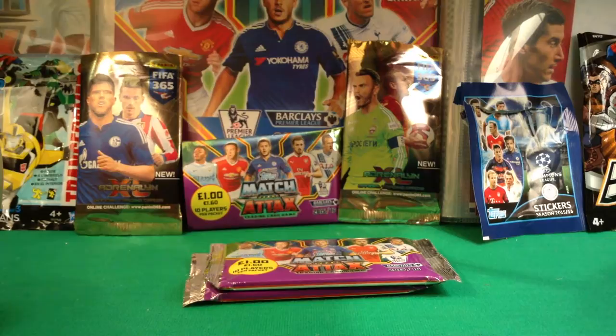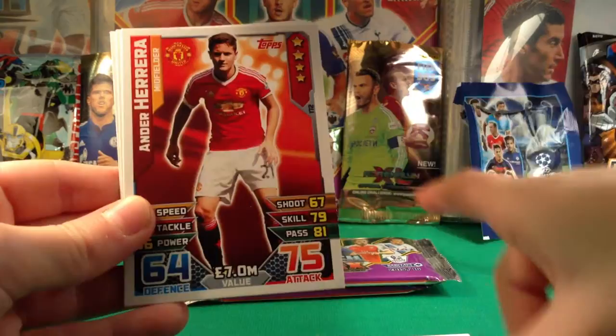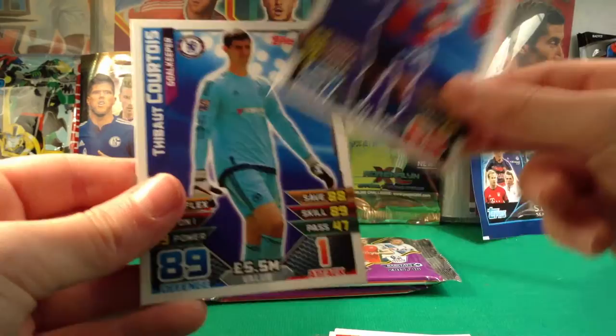In the base cards we have Vertonghen, Vidic — definitely a need — Henderson, Cahill, Foster, Herrera, Gabriel — definitely a need — Munch, and Courtois which is definitely a need. Really nice base cards there, quite a few needs.